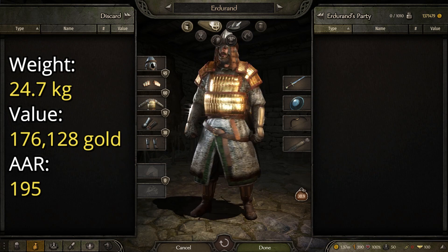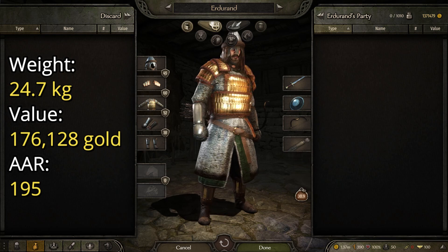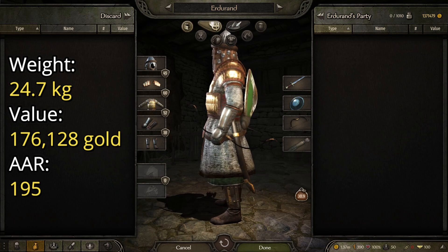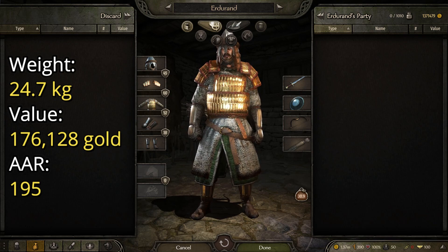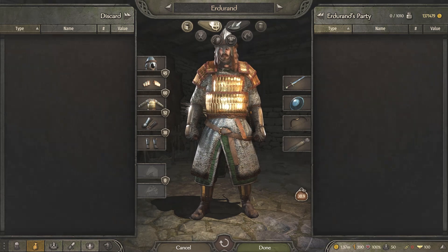The Kuzait Horselord has a weight of 24.7 kilograms, a value of 176,128 gold, and an AAR or average armor rating of 195, making it very, very good in battle. That was the Kuzait Horselord — let's move on to the final suit of armor on this list.